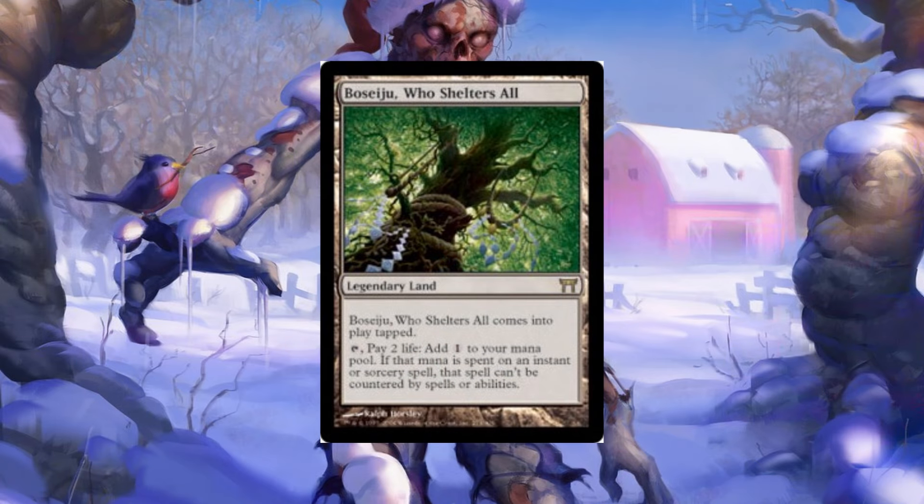I think you're on 27 lands, which makes my heart hurt. I went down to 28 recently — technically 27 lands because one of my lands is Boseiju, Who Endures. No, the colorless Boseiju. It makes your instant or sorcery uncounterable. Nothing's better than having a Cavern of Souls naming Wizards and casting a Tainted Pact with that Boseiju. That does feel good — very little way to lose the game there. Until you get Settle the Wreckage or Mind Break Trap.